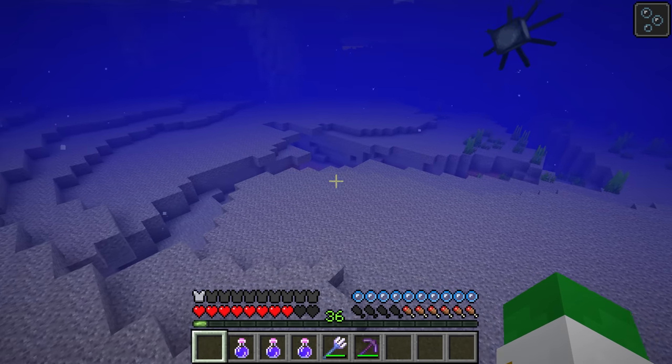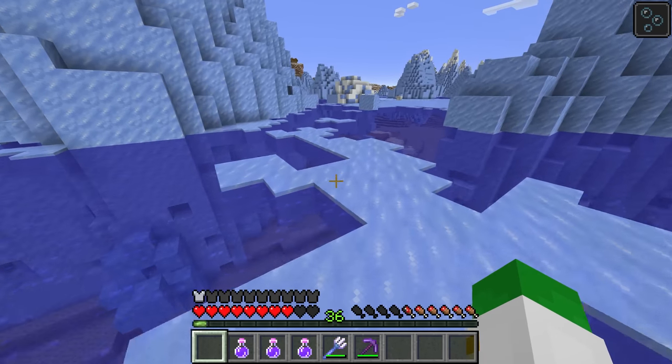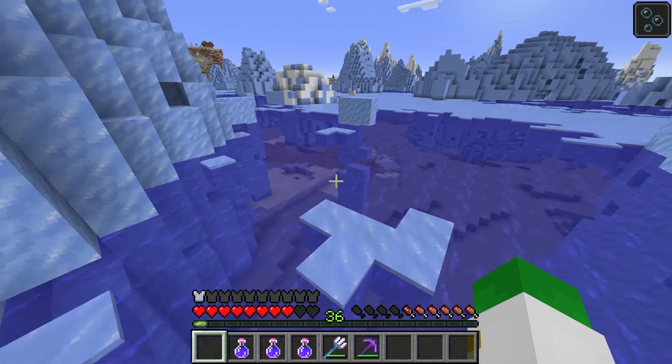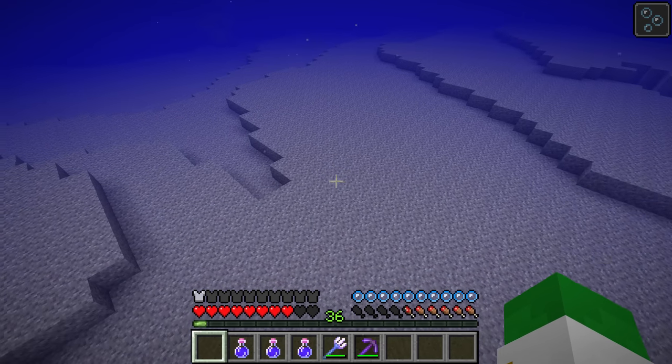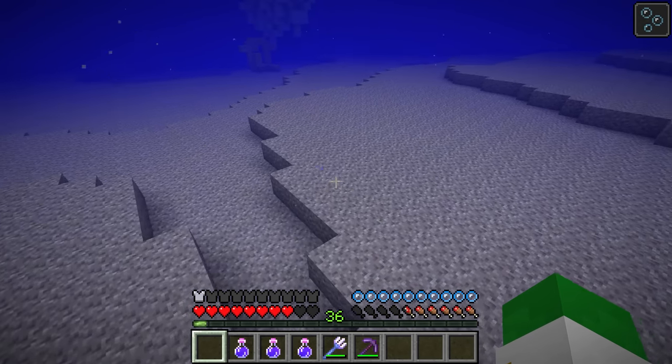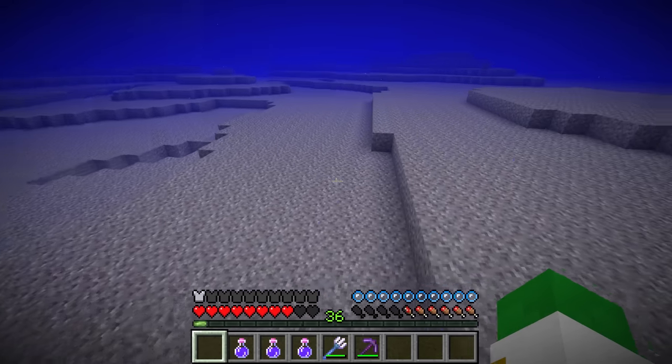Oftentimes you'll also have drowned that generate underneath here. In Bedrock Edition, rabbits can generate on the surface of the Frozen Ocean. The ocean floor of the Frozen Ocean has literally no plants in it — it's completely devoid of life, with not even a little bit of seagrass to make it seem more alive.